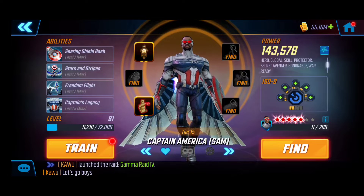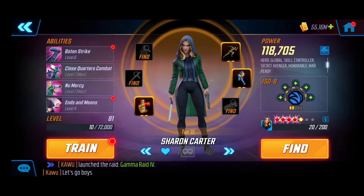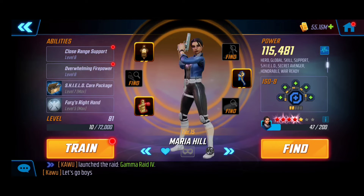Starting off here we've got Captain Sam, fully decked out — he's been huge in Doom 2. Next we've got Sharon Carter; ideally I would have liked her to have a higher red star, but she's been very versatile with her ability block and stuns. Next we've got Maria Hill providing support — she's got a really strong heal and synergizes extremely well especially in Doom 2 raids.